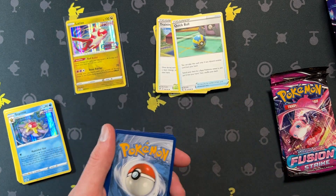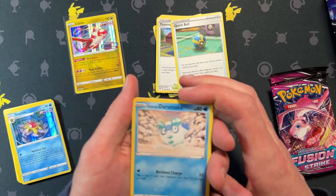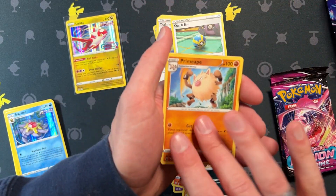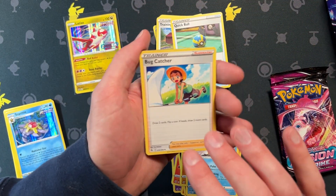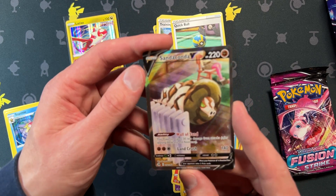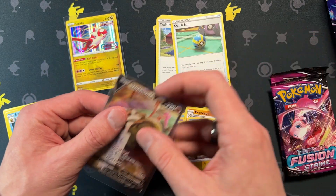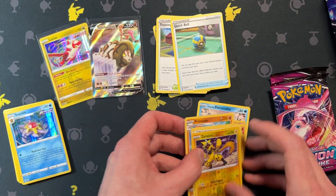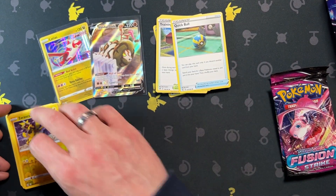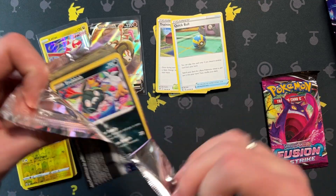Another code card — toss that to the side. Four and two. We have Indeedy, Phalanx, energy, Bug Catcher, Zarude, oh and Sandaconda V — that is cool, I've had that one before. Very nice. And the reverse holo rare is Zarude. Okay, two packs left — these packs are super loose.